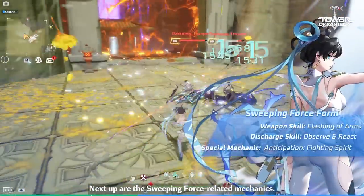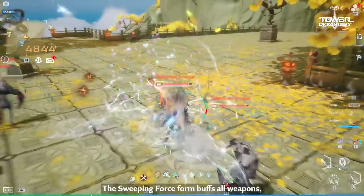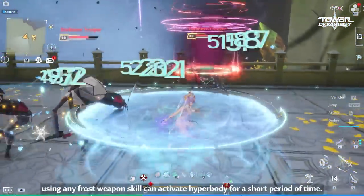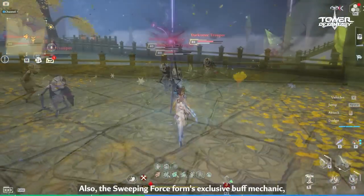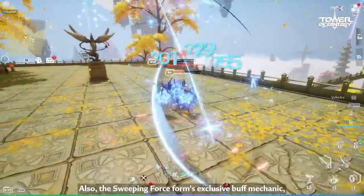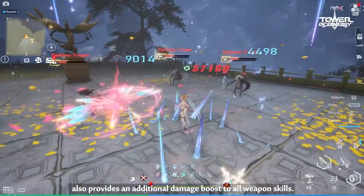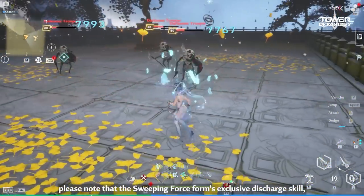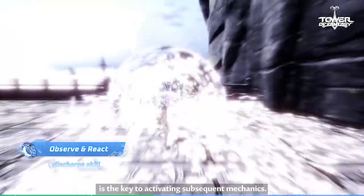Next up are the Sweeping Force-related mechanics. The Sweeping Force form buffs all weapons, so it is more suitable for quick swapping. In the Sweeping Force form, using any Frost weapon skill can activate Hyper Body for a short period of time. Also, the Sweeping Force form's exclusive buff mechanic, Fighting Spirit, also provides an additional damage boost to all weapon skills. However, please note that the Sweeping Force form's exclusive discharge skill, Observe and React, is the key to activating subsequent mechanics.